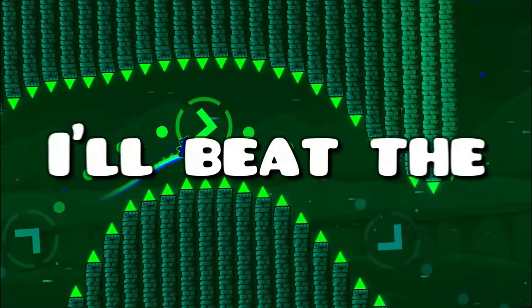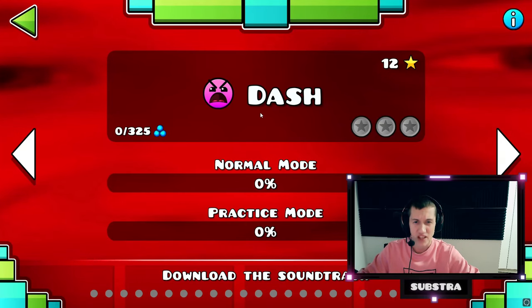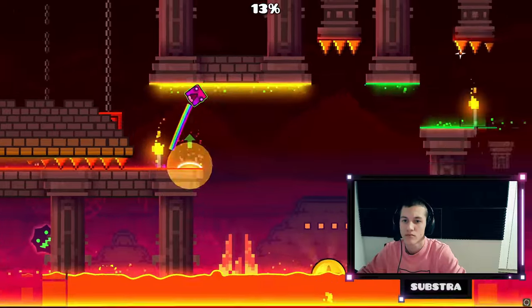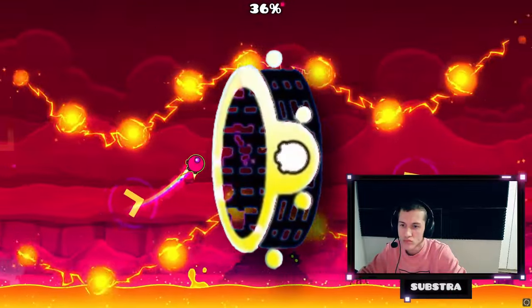2.2 is out and today I'll beat the new main level Dash, along with some other 2.2 levels, without using practice mode. This is my first attempt of Dash by Robto. I did better than expected, but that's mostly because I've already seen the first 30% of the level in the initial sneak peek. It continued with a very simple ball part, and I opened swingcopter and surprisingly found myself in the second half.